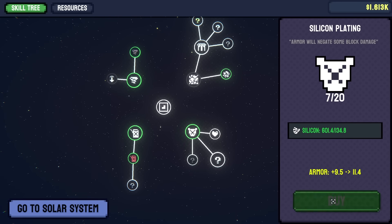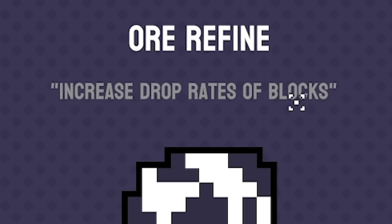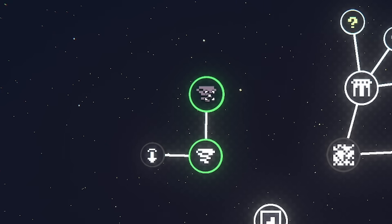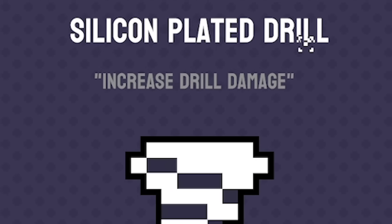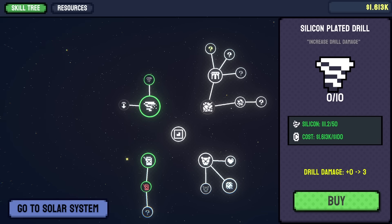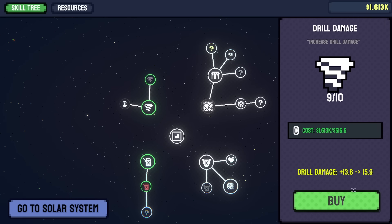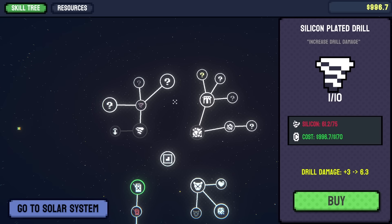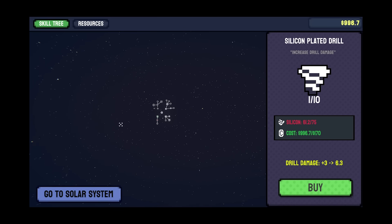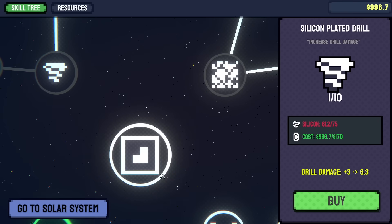There's a new upgrade: 'Ore Refine' - increased drop rates of blocks, 25% just for a bit of silicon. And a silicon plated drill that increases drill damage using silicon and money. The original drill damage upgrade just uses money and increases it by three as well. The tech tree is getting quite big - if I zoom out... oh no, there's going to be a lot of upgrades in this game.